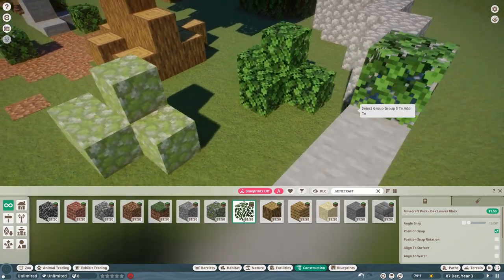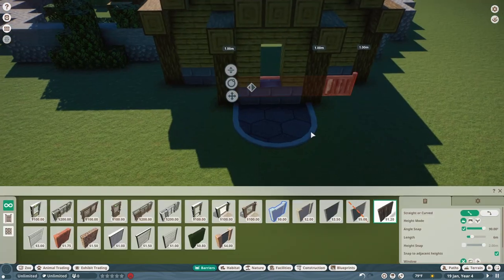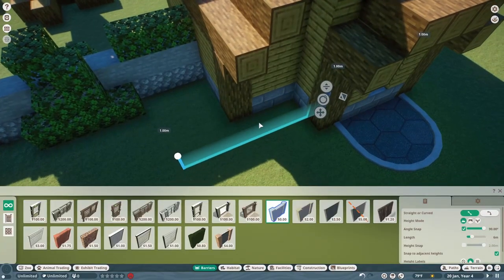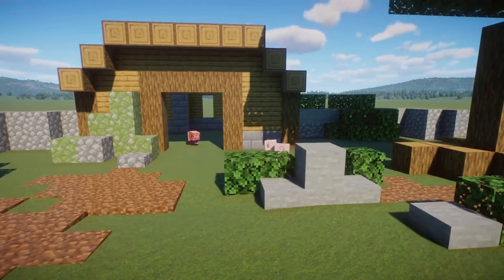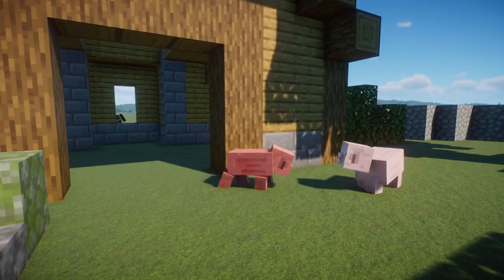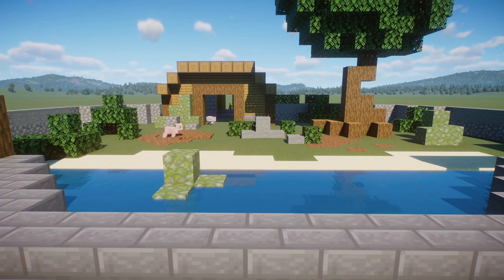I'm even going to add another little shrub over here for decoration — I think that's cute. Honestly I think that looks pretty good. I don't know what else I can add using just the Minecraft stuff. So now let's get the actual pigs in here. I almost forgot I need an actual barrier to be able to make this work. It looks like we got the first pig in our enclosure — obviously I wasn't going to use the real Red River Hog. This really wouldn't be a Minecraft build if we didn't use the Minecraft animal that was added to the game. Love this mod, by the way — this is just awesome.